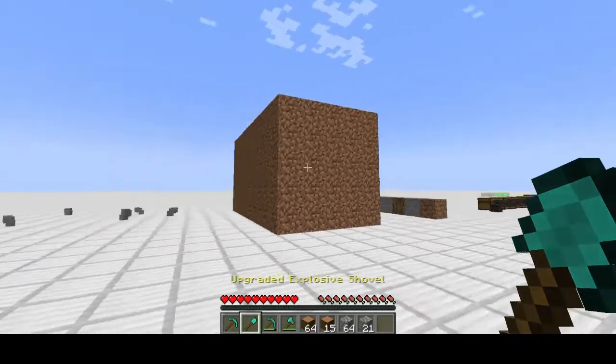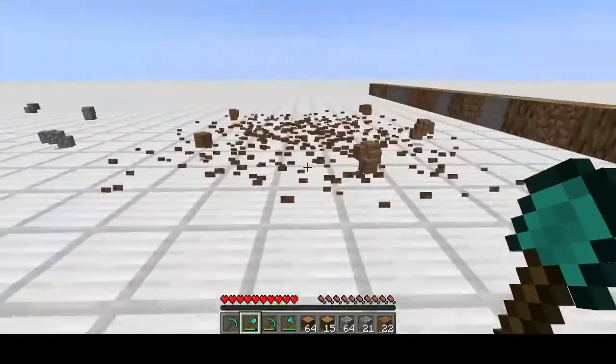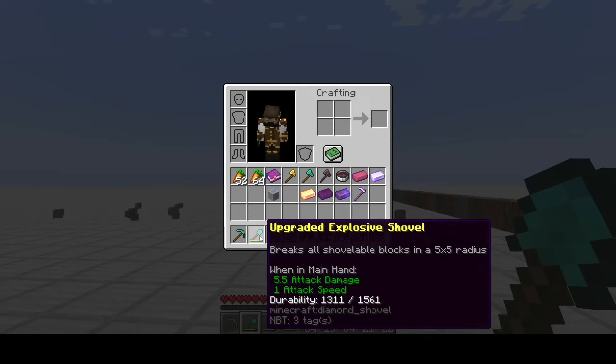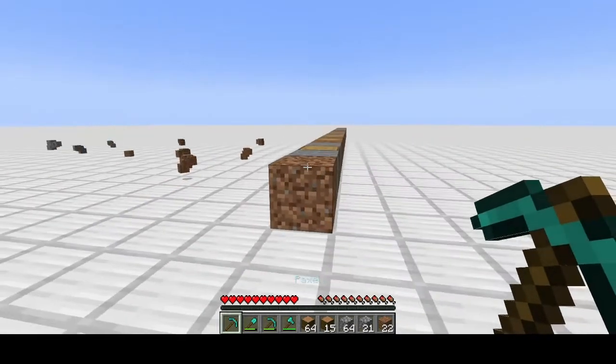The upgraded explosive shovel is another great tool, especially if you have to clear a lot of dirt very quickly. It also clears in a five-by-five — smack the center and there goes 250 dirt. Just like the other tools, it can clear durability very quickly, which is why it's very important to get as high of unbreaking in Slime Fun as you can. By default, unbreaking 10 is available just from the 12-karat gold boots.